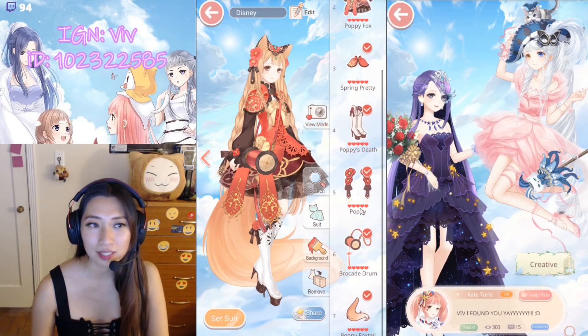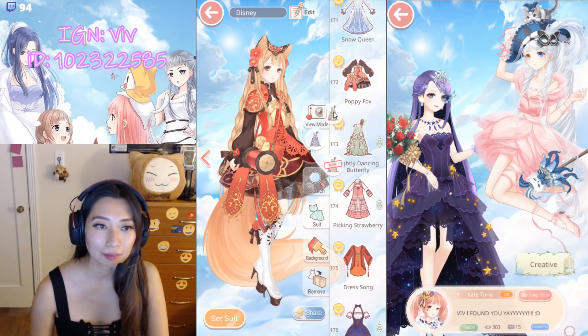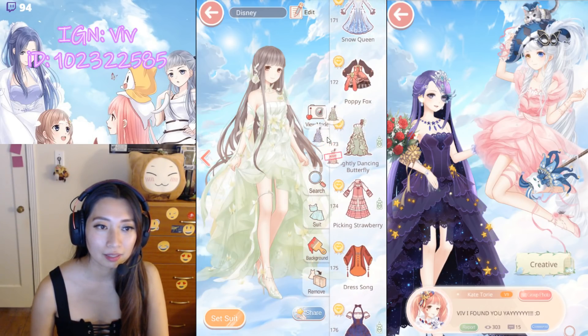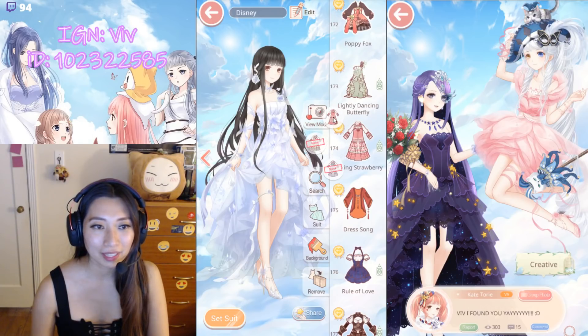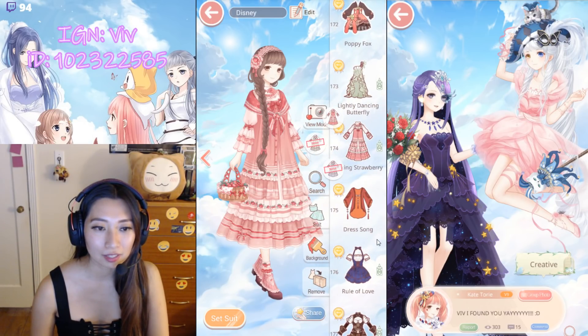Poppy Fox — I bought this as a recharge event but it came back in the shop. Lightly Dancing Butterfly — Color one, Color two. This is a chapter suit. Working on a pink one, almost there. Picking Strawberry — chapter suit again. Two more colors I do not have.